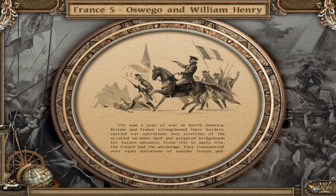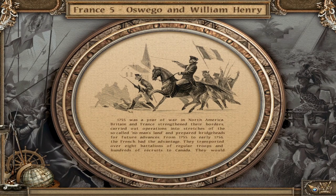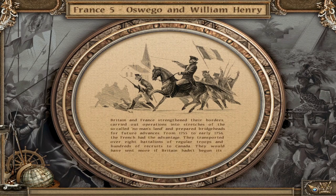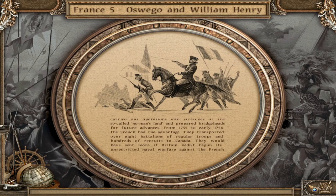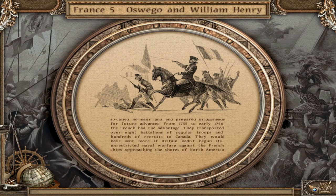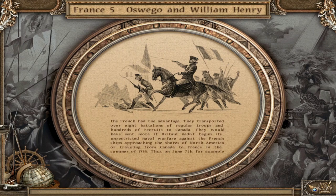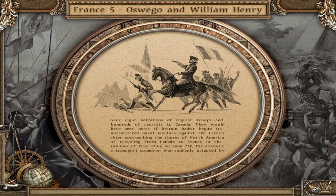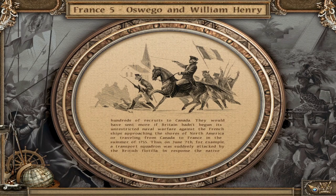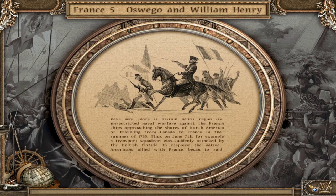1755 was a year of war in North America. Britain and France strengthened their borders, carried out operations into stretches of the so-called no-man's land, and prepared bridgeheads for future advances. From 1755 to early 1756, the French had the advantage. They transported over eight battalions of regular troops and hundreds of recruits to Canada. They would have sent more if Britain hadn't begun its unrestricted naval warfare against French ships approaching the shores of North America.